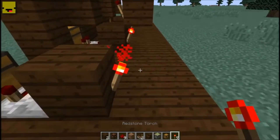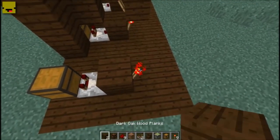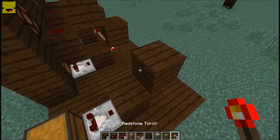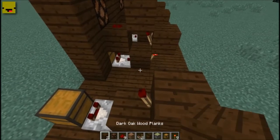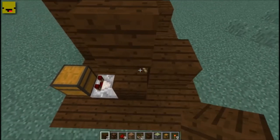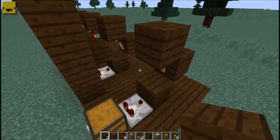Next you're going to put a block on top of that torch and put a redstone torch on the back of that block. Then, in the least confusing way I can explain this, put a block on top of the second torch.